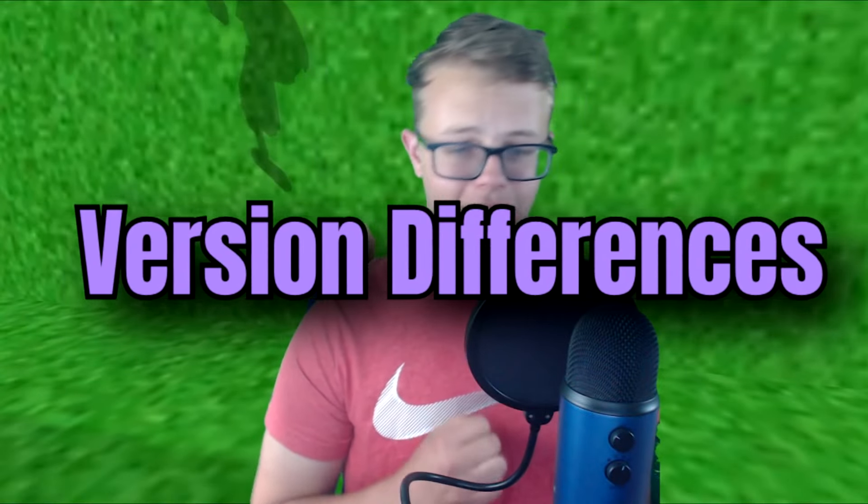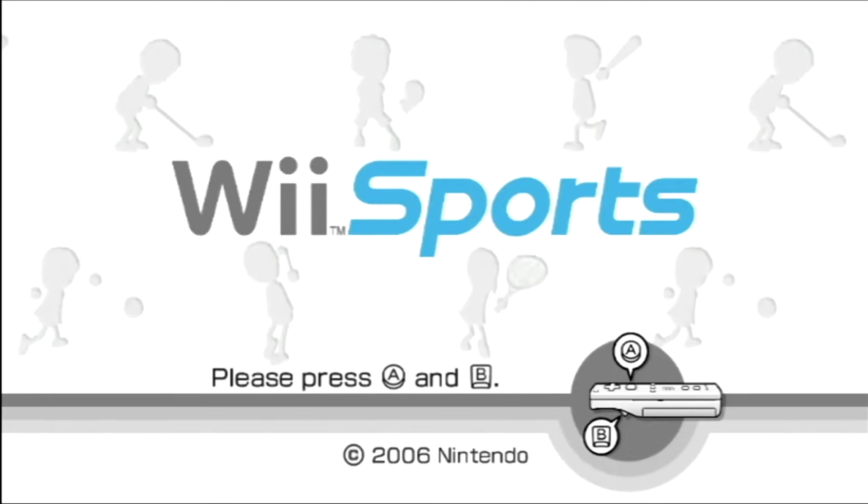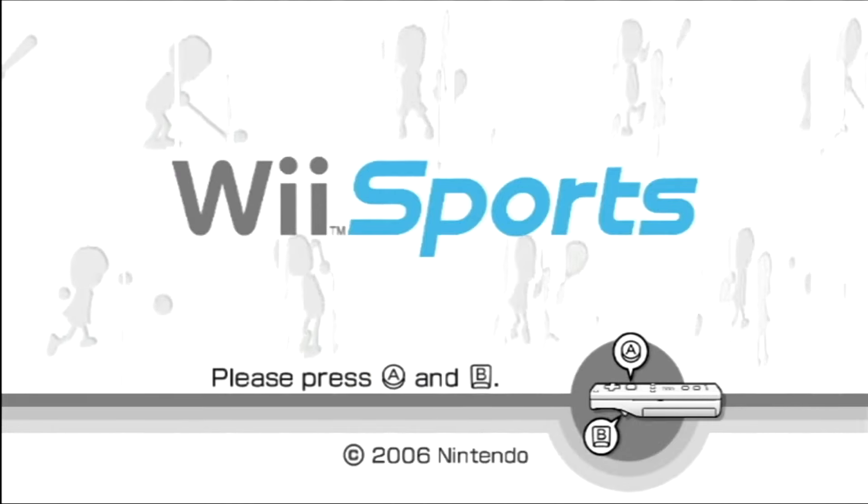To start off, I am once again going to talk about version differences. I explained this more in depth in the first episode of the series, but if you haven't seen that yet, I would recommend watching that episode first, then coming back to this one. A simple way to figure out what version of Wii Sports you have is to check the A+B select screen when you first load up the game.